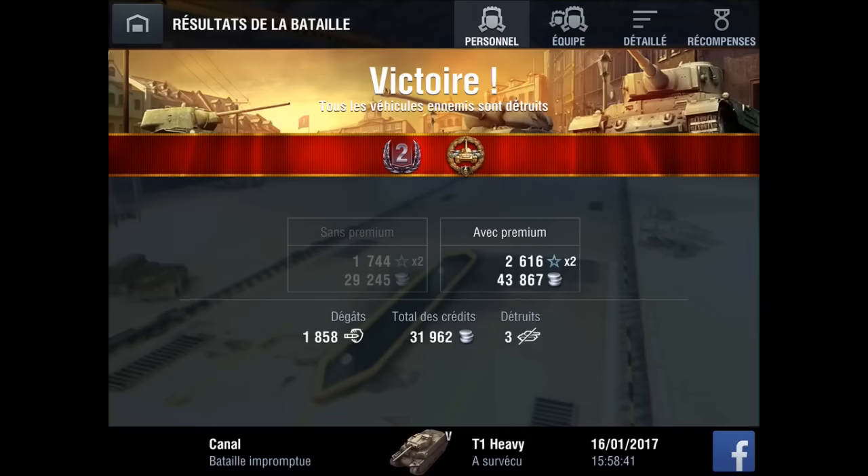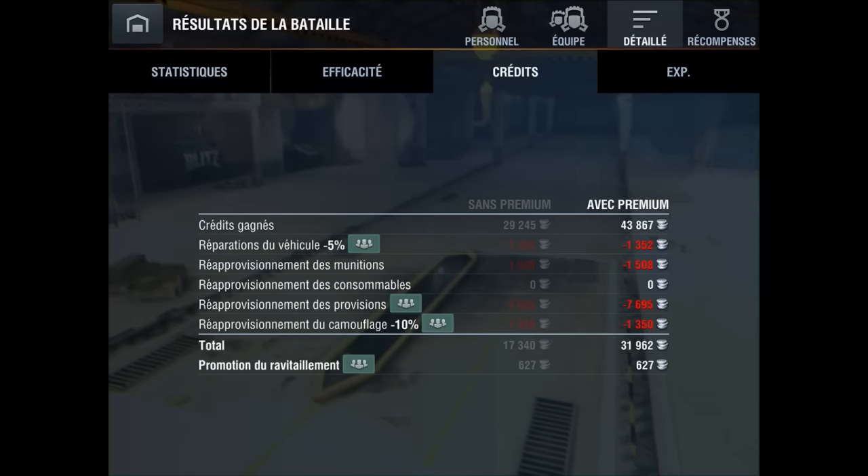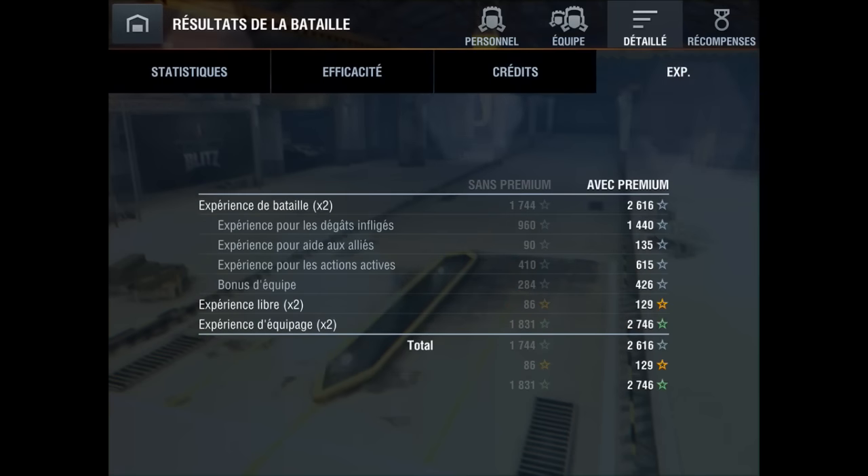Voyons voir un petit peu les scores. On a fait un magnifique score de 1858 avec 3 kills, ce qui fait quand même plaisir. On va regarder les crédits. Regardez, mine de rien, sans premium — on a quand même de la réparation, on a pris des dégâts. Mais si on regarde quand même, on est à 17 340 de crédit, et ça ça fait plaisir.